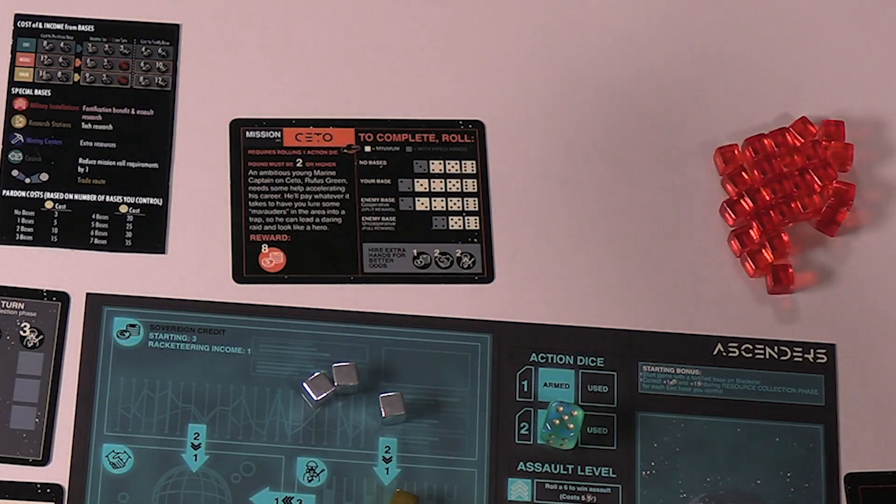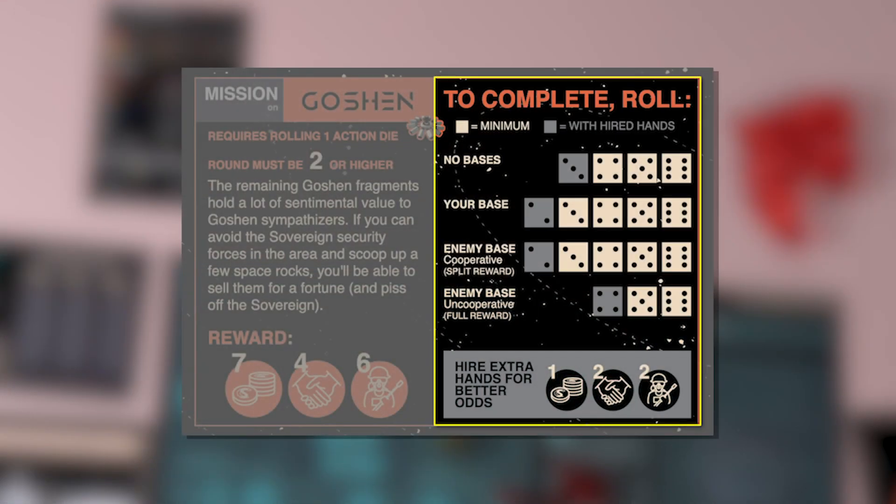To attempt a mission, players roll one of their unused action dice. The right side of the mission card will tell you what you need to roll to successfully complete the mission. The winning roll requirements differ from mission to mission, and are all affected by whether there are criminal bases already set up in that territory. If there are no bases where the mission takes place, you'll refer to the top row of the roll requirements. For this mission on Goshen with no bases in place, you would need a roll of four, five, or six to be successful.